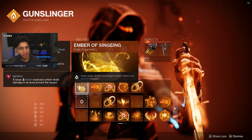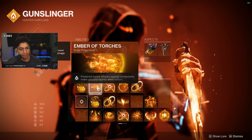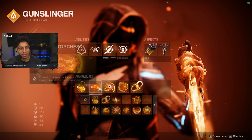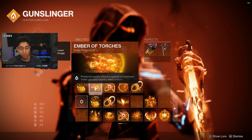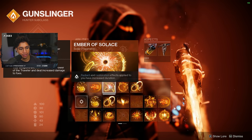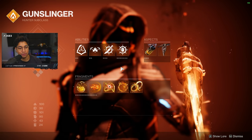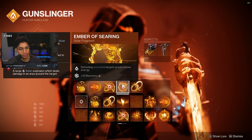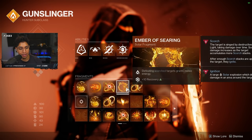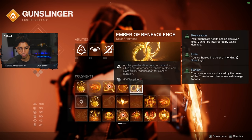For my fragments, I'm using Ember of Char — your class ability recharges faster when you scorch targets. Ember of Torches: powered melee attacks against combatants make you and nearby allies Radiant, so just tag them with a tripmine or whatever and you have Radiant. Ember of Solace: Radiant and restoration effects applied to you have increased duration, so combined with the dodge or Torches you just have Radiant for much longer. Ember of Searing: defeating scorched targets grants melee energy, so if I hit somebody with a throwing knife or grenade, I have more melee energy.